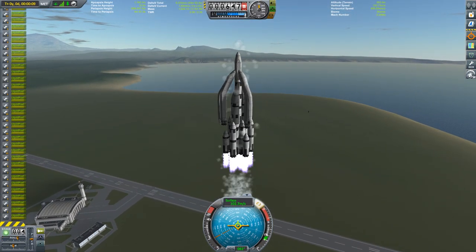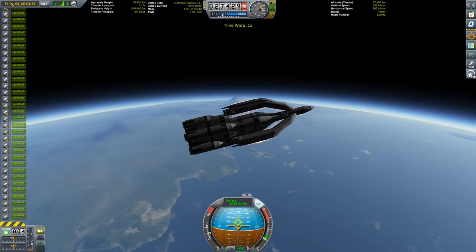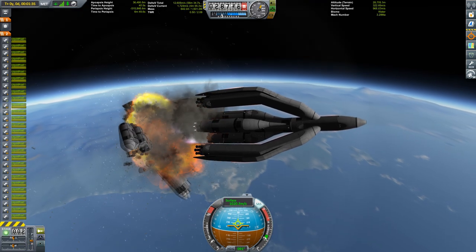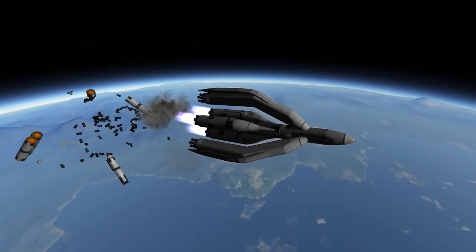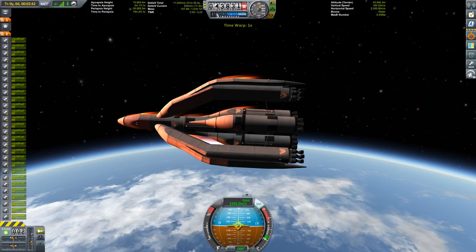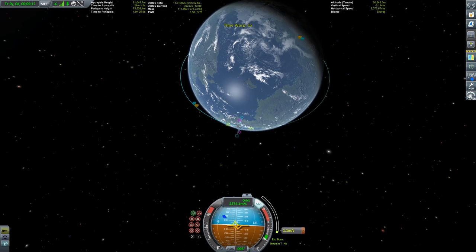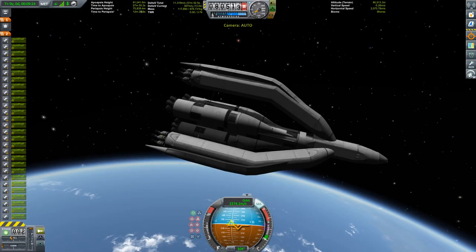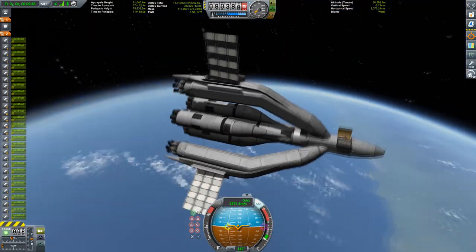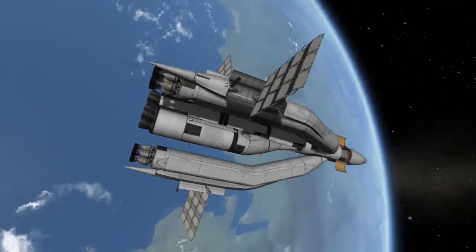In order to perform the mission I have planned, we need some kind of return vehicle for the crew, and in order to transport the return vehicle to Eve we need a transfer vehicle. This little three-piece claw-type vehicle — I call it the Acinus, from the Latin word for mule — is heading right into orbit. I'm keeping the orbiting stage attached still because maybe I need some more power for rendezvous burns, just in case.